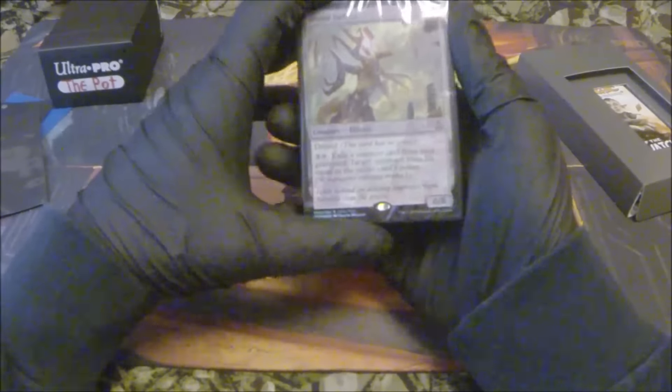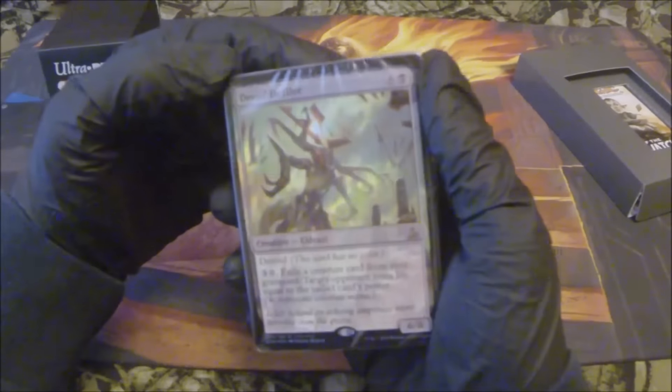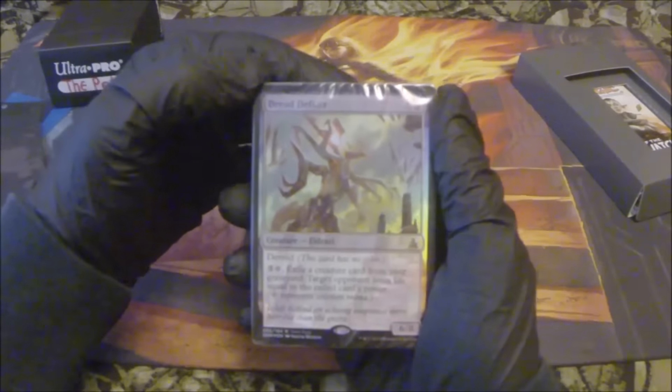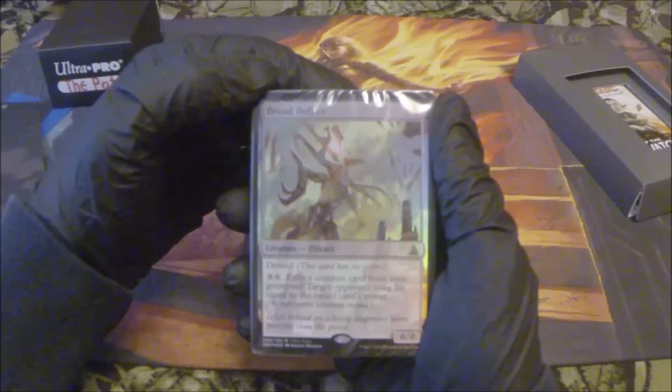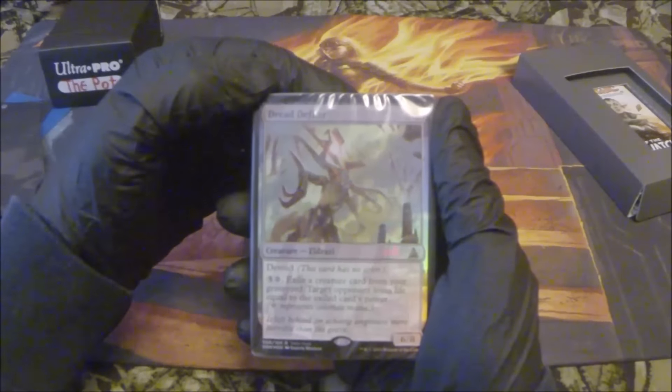The front runner for the Vicious Cycle deck is a Dread Defiler foil — six generic, one swamp. Devoid. This card has no color. Three generic, one waste: exile a creature card from your graveyard; target opponent loses life equal to the exiled card's power.